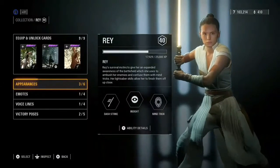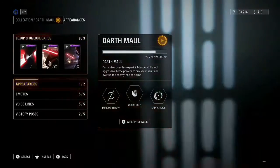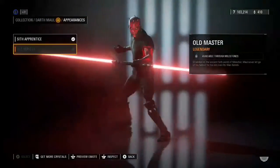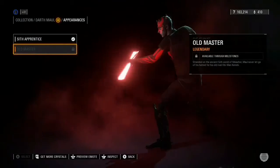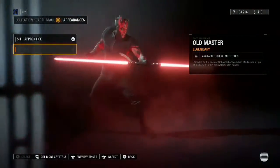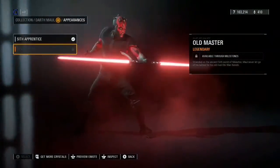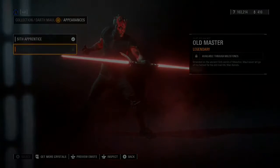For the last skin, it's going to be Darth Maul. This is probably one of the most requested skins for this game — it is the Old Master, which adds the iconic robot legs and some kind of shirt armor. It also features the new staff lightsaber from Star Wars: The Clone Wars Season 7. This is probably one of the best skins added recently.